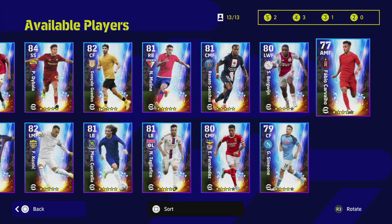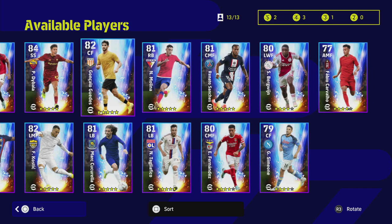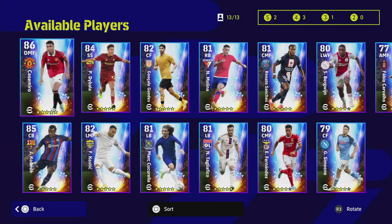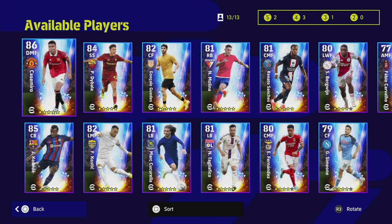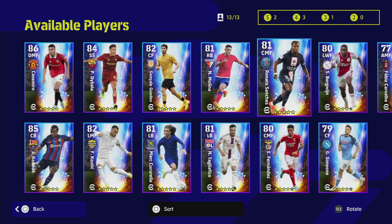Obviously if you are a fan of one of these players - Carvalho at Liverpool, Fernandez at Benfica, or Guedes at Wolves - you're obviously going to want to look at these players in more detail. But I genuinely think there's probably three to four players you're going to want to look at, including Casemiro, Di Bella, Kunde, and Sanchez, who has traditionally been a fairly dominant center midfielder in PES 21 and PES 20.